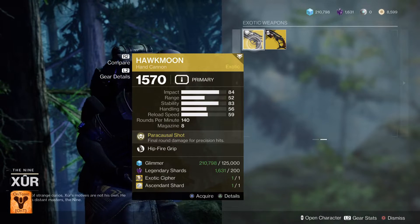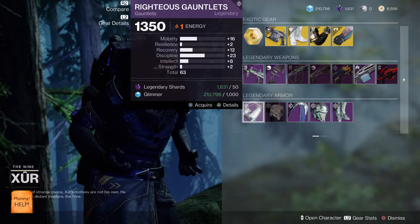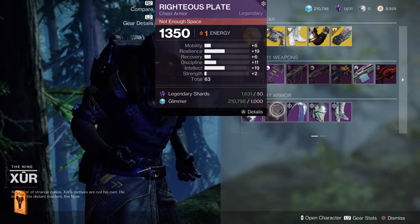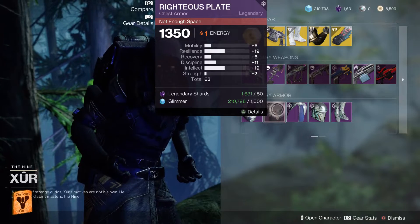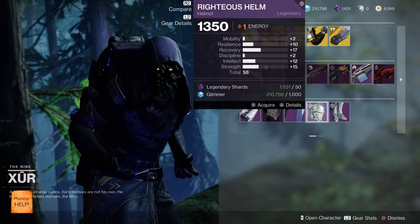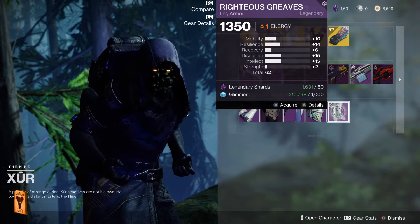Titan armor — White Arms, 63, not too bad, resilience is low, get them if you want them. Righteous Plate chest piece, resilience 19, 63 overall — get that if you want. That's a mark helmet, 58 — don't bother. Legs, 62, quite simple rolls — get that if you've not got them.